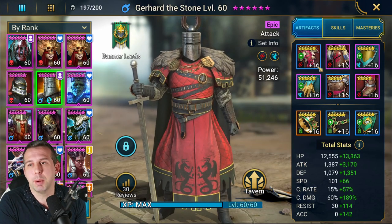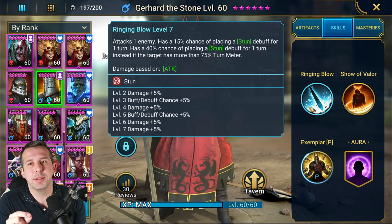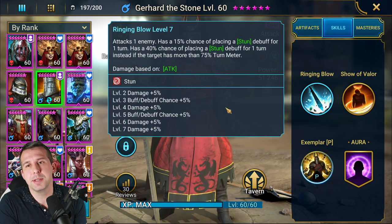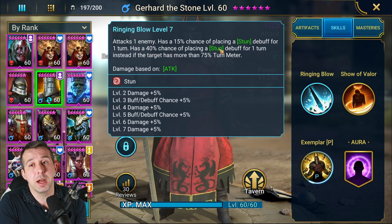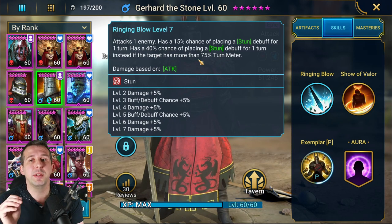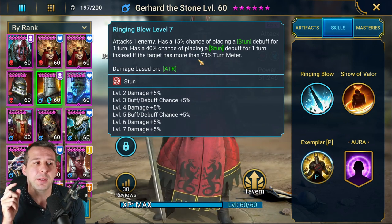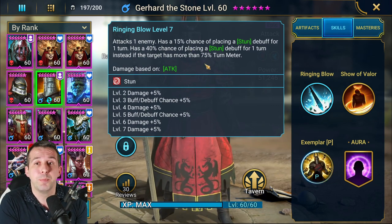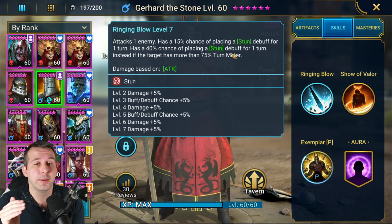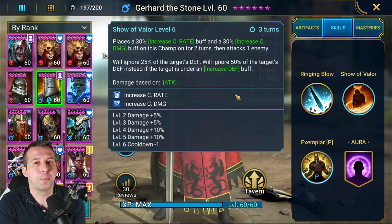Let's go through his skills. He's got an A1 which has a 15% chance to stun for one turn — kind of okay. Booked up to 25% it gets better, but this is where it gets much stronger: it has a 40%, booked up to 50%, chance to stun if the target has more than 75% turn meter. Normally in arena or faction wars, you're choosing your enemy and there's a good chance you'll pick the person most likely to take a stun — probably their speed lead. You could take someone out of the game with this ability, so for an A1 I think it's pretty strong.